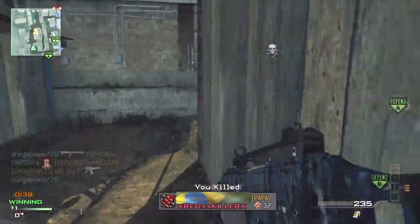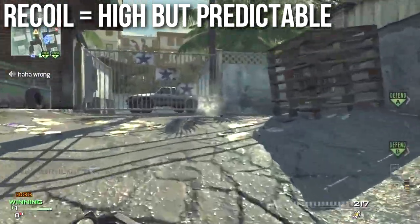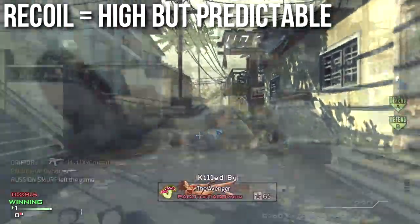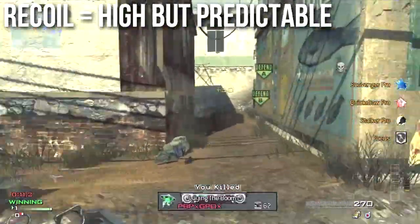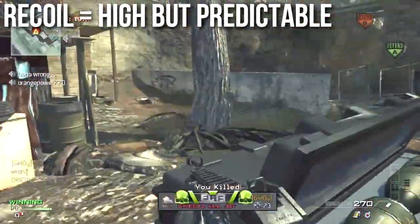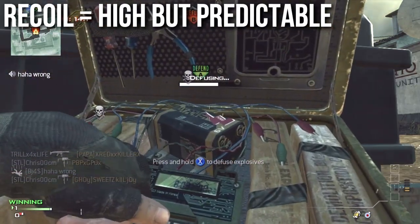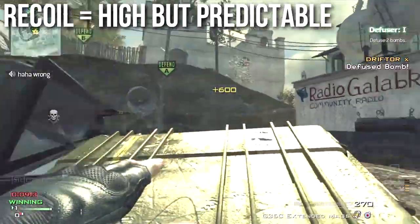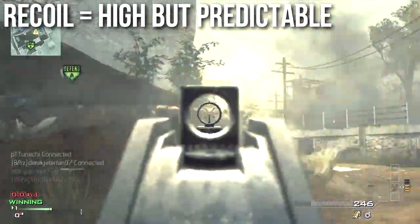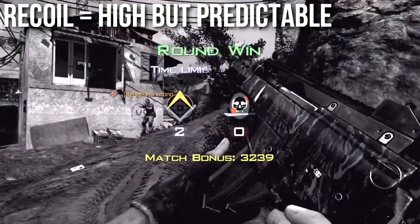The G36 is in an unusual place when it comes to recoil in Modern Warfare 3. Unlike Call of Duty's past, Modern Warfare 3 tends to class weapons as being slow firing and extremely accurate, or high firing and low accuracy. The G36 is somewhere in between the two. The weapon is by no means accurate, but it's very, very precise. The recoil kicks up very, very harshly — it's going to kick straight up, and it doesn't wobble side to side, kick down, or bounce randomly. It's almost as straight up as the MP7.